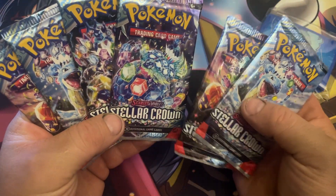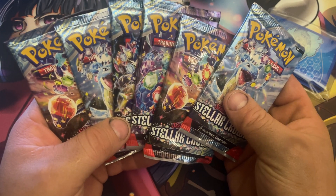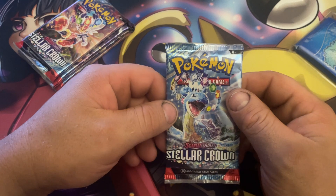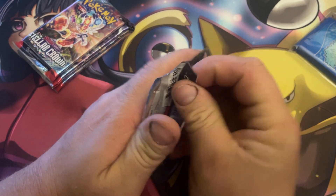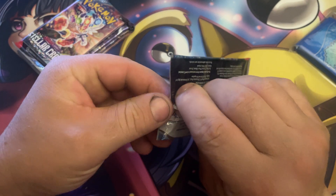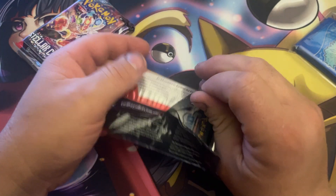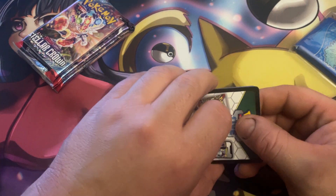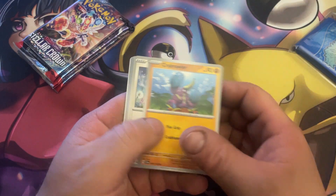We got six packs here: Lapras, Cinderace, Terapagos, Galvantula, Lapras, and Cinderace. So Lapras, Cinderace, Lapras, Cinderace — basically how it goes. We're hoping for two hits — two hits is a pretty good number for six packs. Just so everybody knows, if my hands look really dark, I am a plumber and I've been working with a lot of black iron pipe. Even with gloves on and threading oil, you're bound to get some of it on your hands.